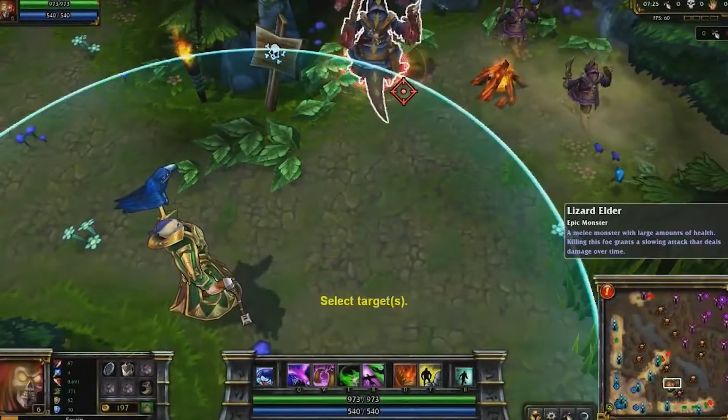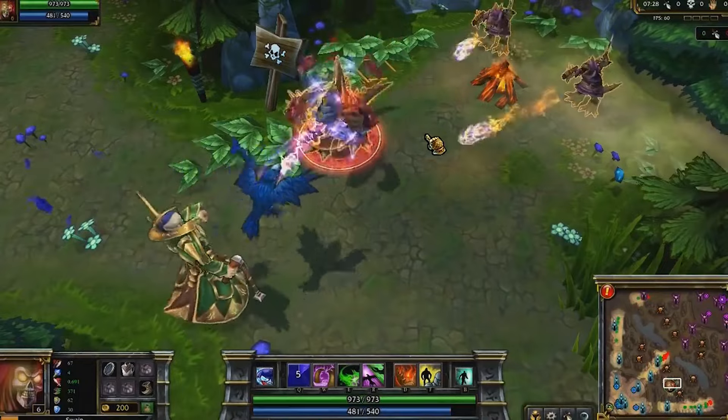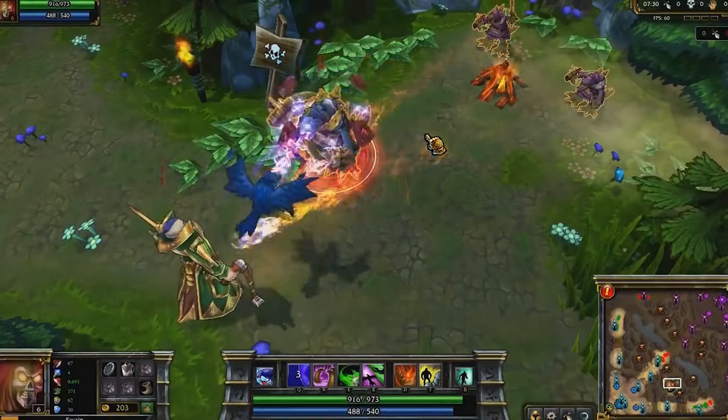Swain's Q spell is Decrepify, or as they call it at Riot, the Laser Bird. It deals damage and slows a single target over three seconds. However, the spell is on a tether, so enemies can walk out of range to break it early. You may choose to max Laser Bird first, but the speaker chooses to max it second, after Torment.